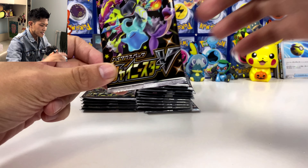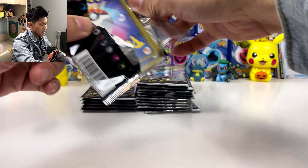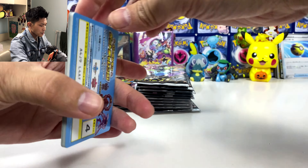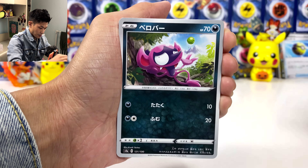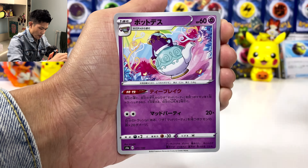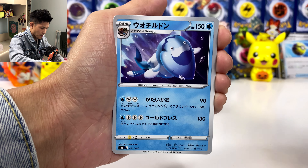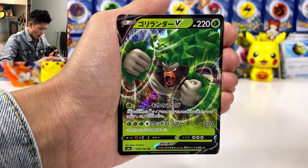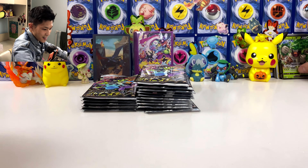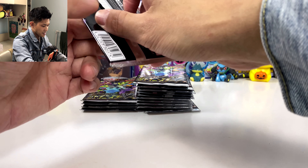We got Sableye — I don't mind pulling another gold one. In this set the glitch is the print lines — there's always a print line on the top of the shiny Pokémon. But I've heard that PSA no longer cares about those print lines, so that's good.